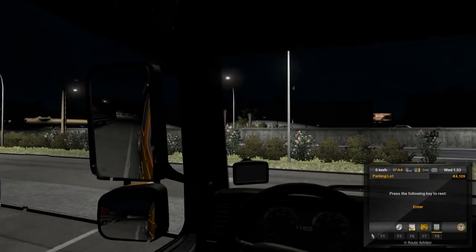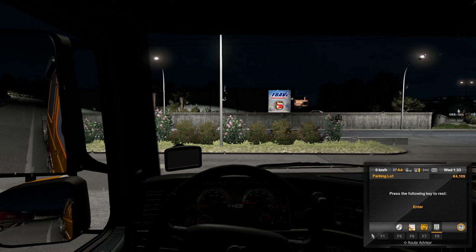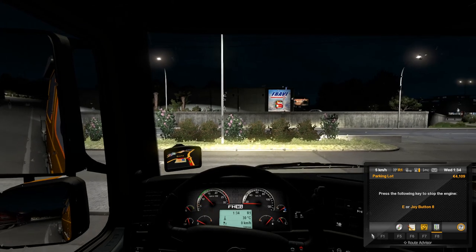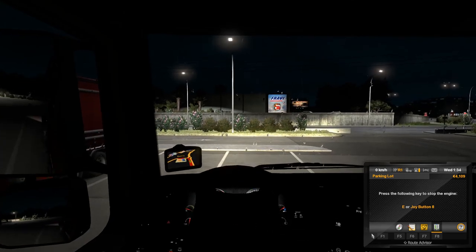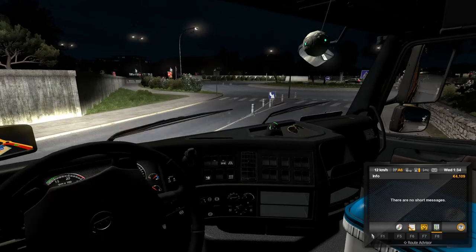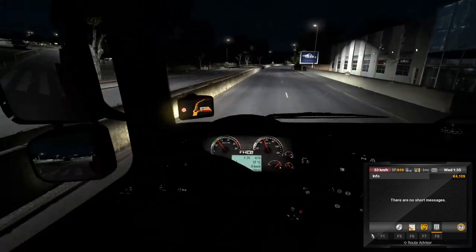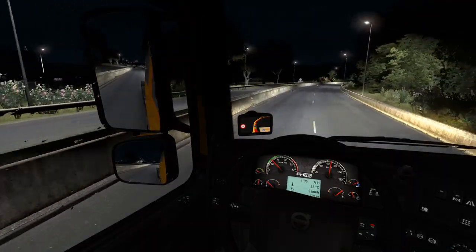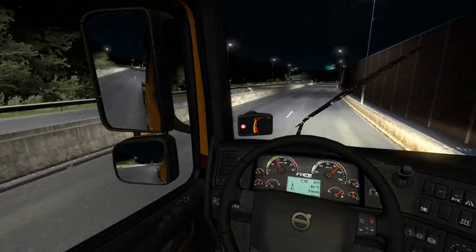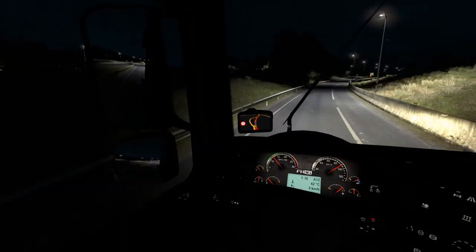I'm going to take that if we can get there. I don't even know if we're going to get there. Time to hit the road. At the roundabout, take the first exit. I know I'm speeding but I've got to get there quick. I don't think I'm going to get there. This is going to bum me out because it's too far away. I finally get the load I want and I can't get it.